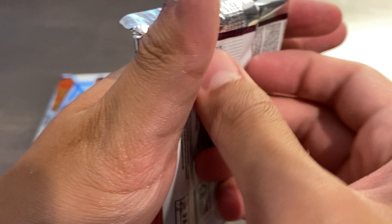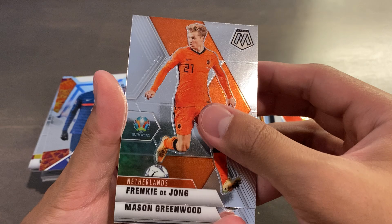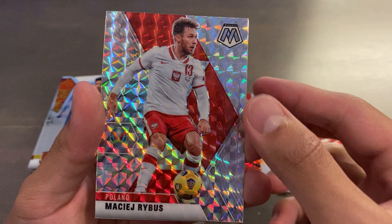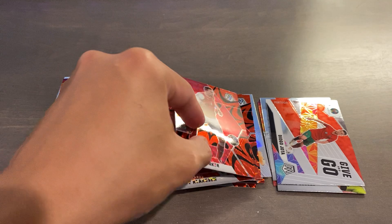And our very final pack of the break — what will we pull? We got Mert Gunok for Turkey, Dominik Livakovic the Croatian goalkeeper, Igor Devic, Frenkie de Jong for the Netherlands, Mason Greenwood for England, Fati for Spain, and a Maciej Ribas Mosaic parallel for Poland. And our final card is a reactive red of Stefan Ilsanker. So, not what we wanted there.